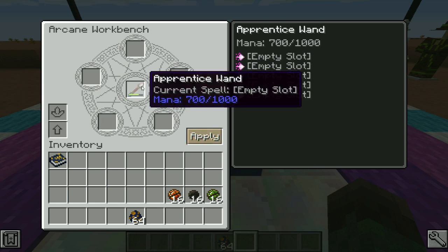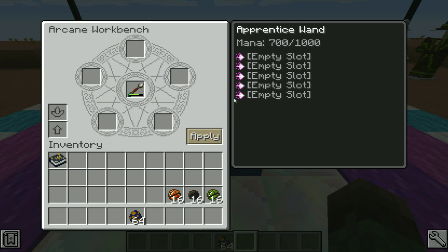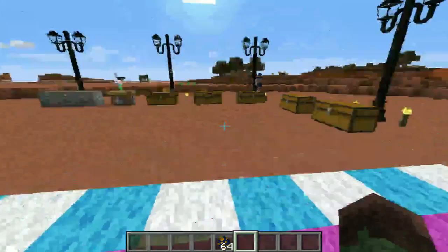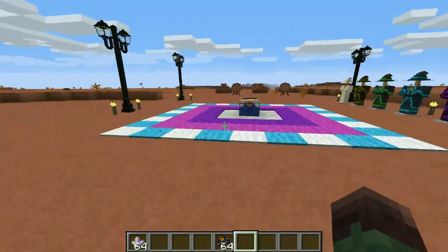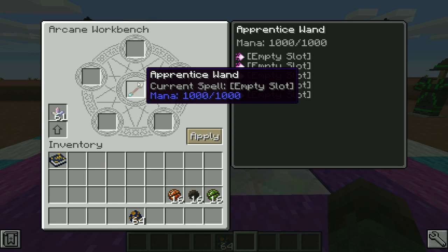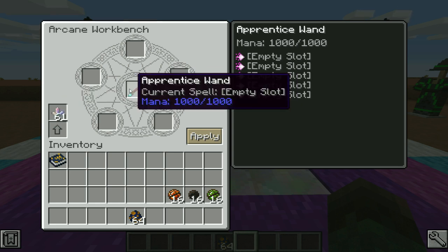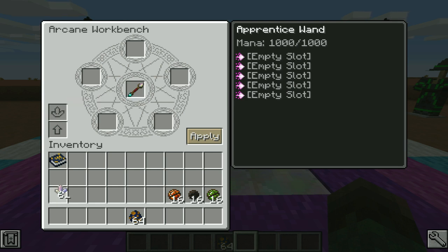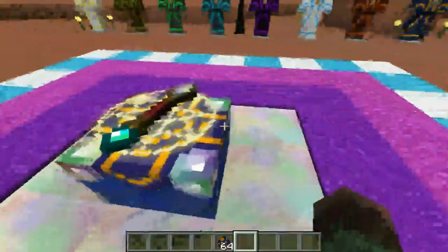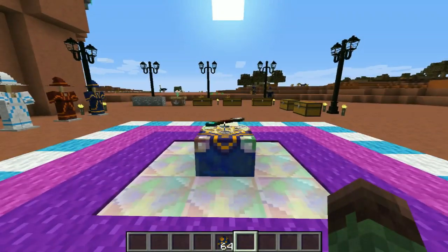Click apply and you guys can see it is now an apprentice wand. Before it was a normal wand, but now it's an apprentice. Since it is an apprentice wand, the mana actually increased by 300 and is now 1,000 mana. Now, since we're here, I'll show you how to refill your mana. To refill your mana, you're going to want to take magic crystals and put them in this slot, click apply, and it's back at full mana. That only cost three magic crystals, so refilling mana shouldn't be a problem — you just need a good supply of magical crystals. It also has a cool levitating effect when you walk around.